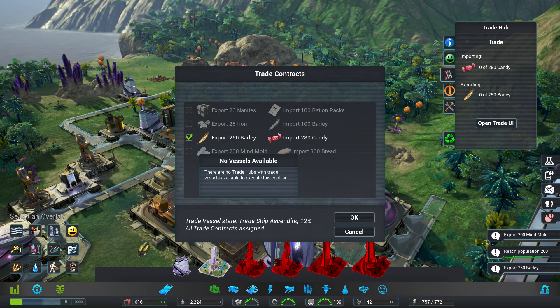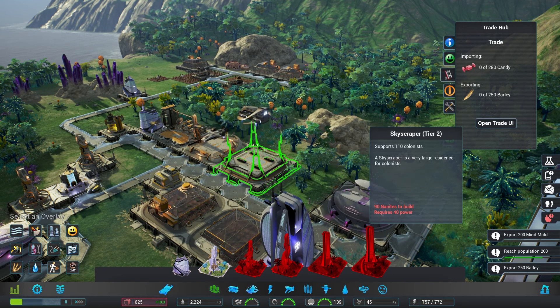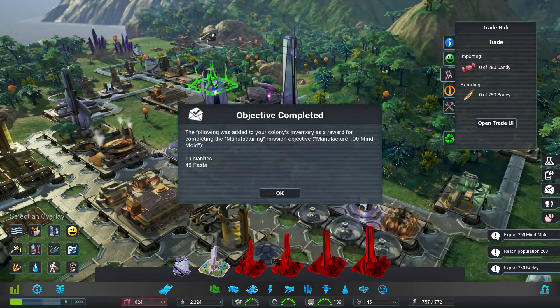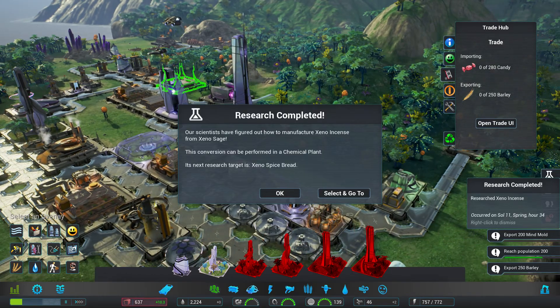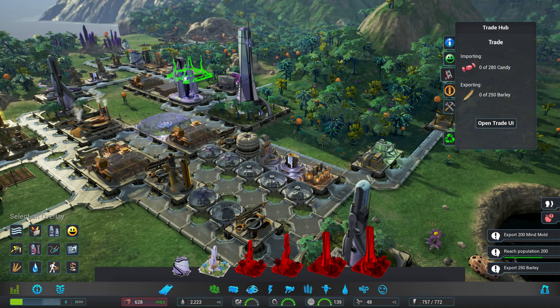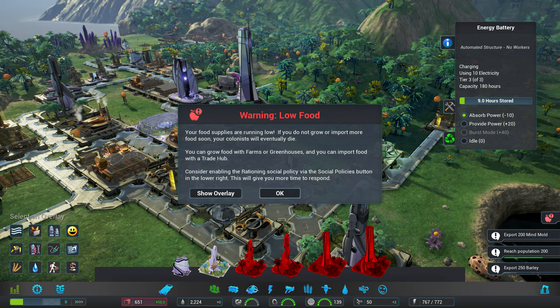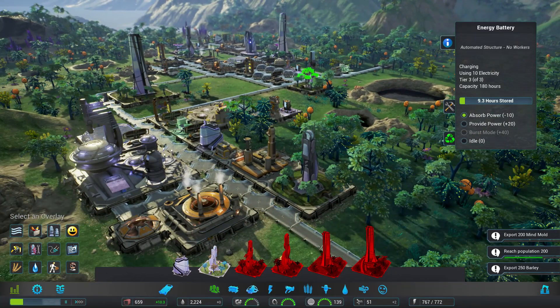We can only do one at a time, so if we export the mine mold we'd get bread — I really wish we could get the bread. But let's do the barley for now. What else do we get? Complete mission 19, complete research. Our research is still going up. Energy battery failed — what's our energy at? We should be able to absorb power. Immigration: three new ones coming in. Warning: low food. Yeah, we're working on it.